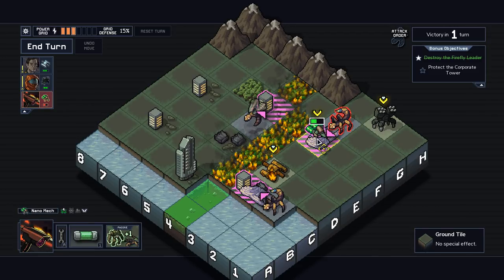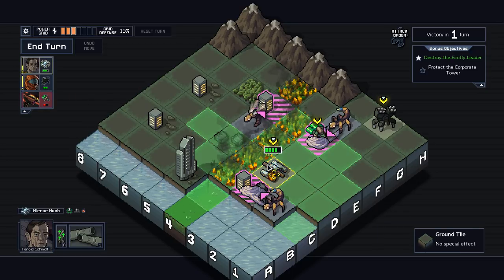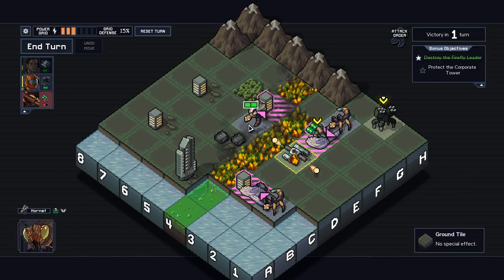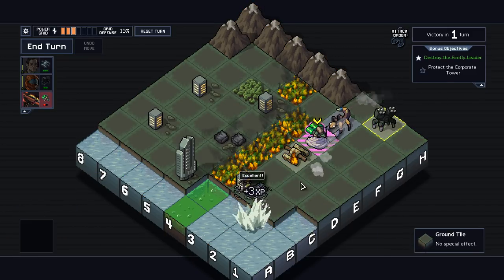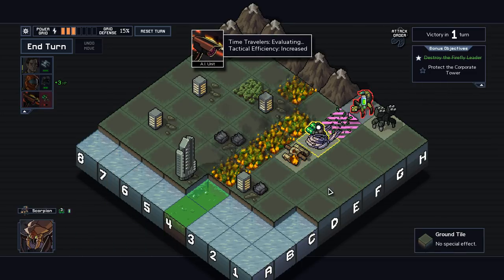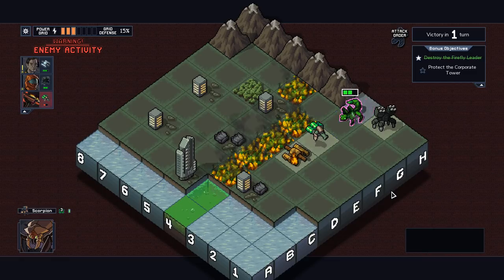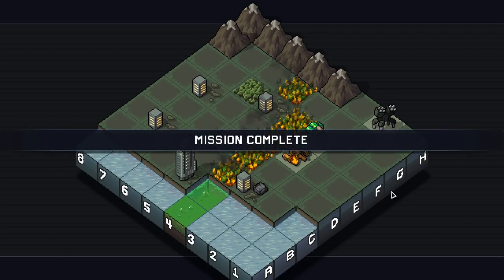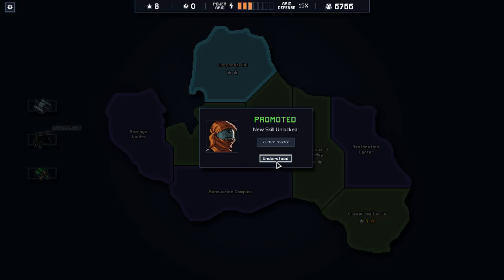At this point, it doesn't actually matter if the Nanomech dies. How do I want to do this? Probably what I want to do is move the Mirror Mech over and get this kill, and then let Anna handle this. Not the best first island we've ever had, but it is perfect.